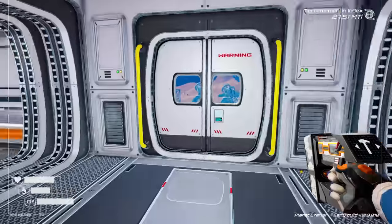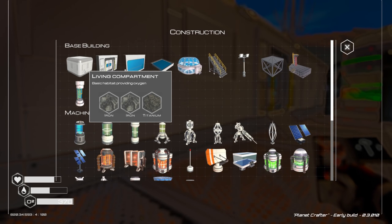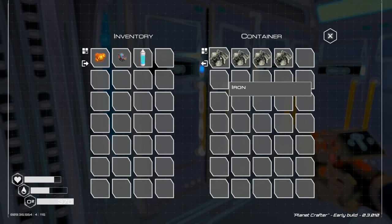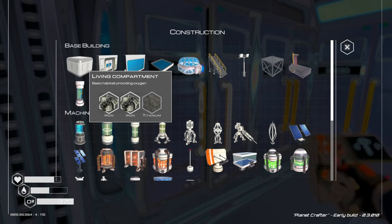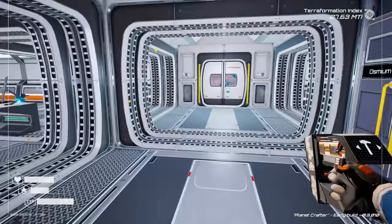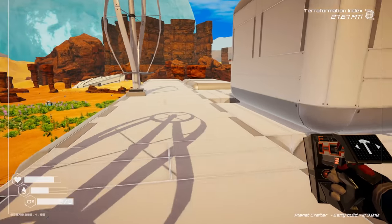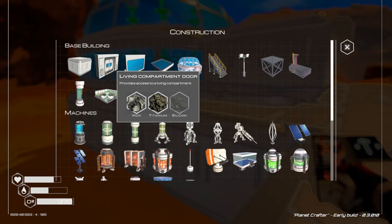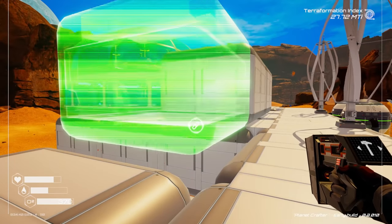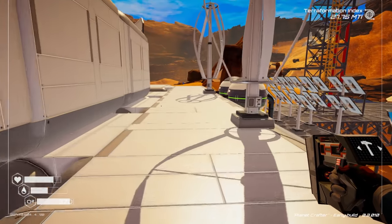Next let's build a bedroom. We're going to need four more living compartments. I'm always out of iron and titanium. Let's grab those and pop up here to build ourselves a living quarter area. Looks like we'll need more than four rooms actually.